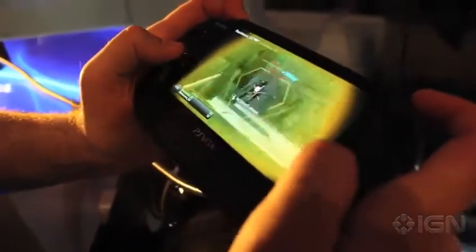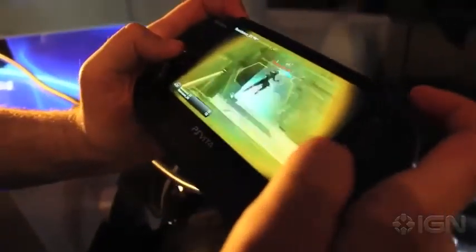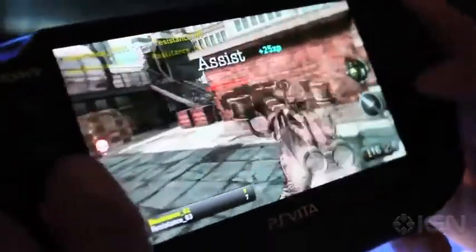Having the dual analog sticks for Resistance Burning Skies, especially the multiplayer — first and foremost, it lets you aim the camera. It gives you that true first-person shooter experience that we've come to expect on console machines, now on a portable machine, so I can look and aim at the same time. It allows us to make that console-style experience on the Vita as authentic as possible.